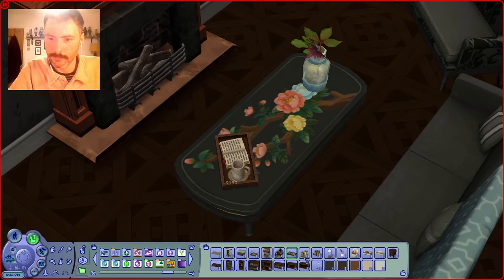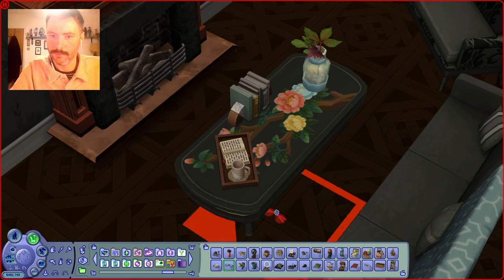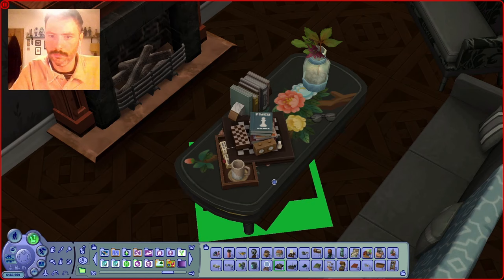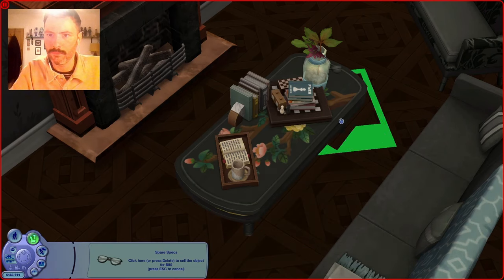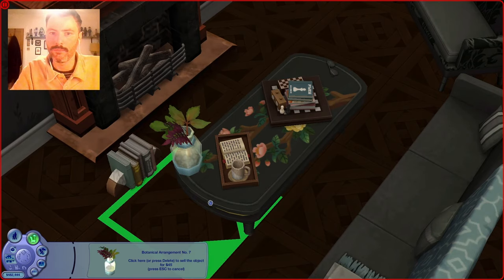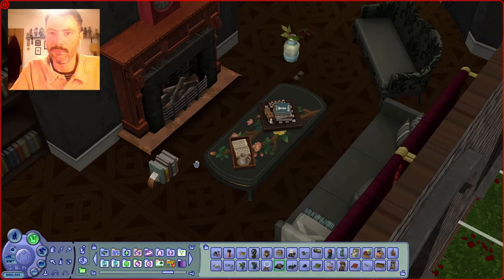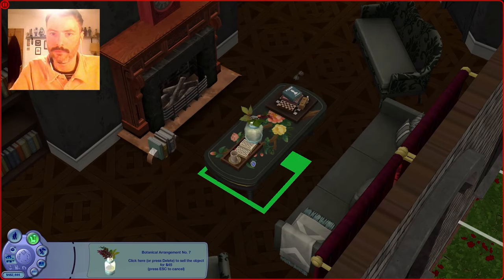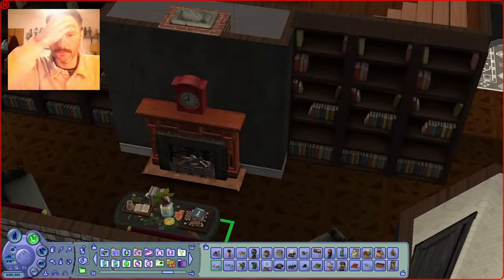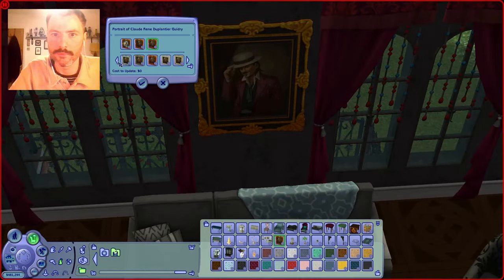I need to tone it back. Quickly, adding some clutter. And I really needed to put Cassandra's glasses in here — oh my god, I said Mortimer. He doesn't wear glasses, I mean Cassandra. Cassandra's glasses — that's her spare pair chilling on the desk there for when she is reading. Those are her reading glasses, and the ones on her face are her everyday glasses. What am I talking about? It's The Sims, they're not real.